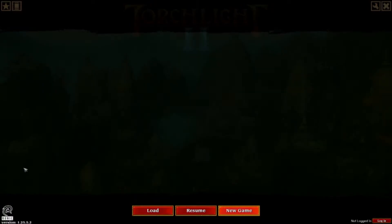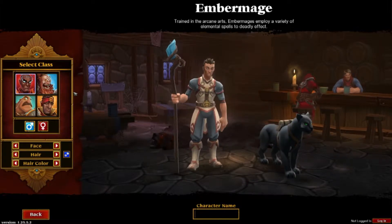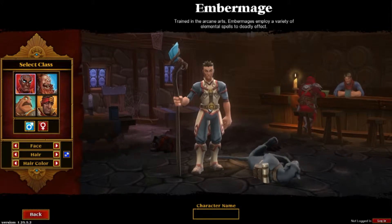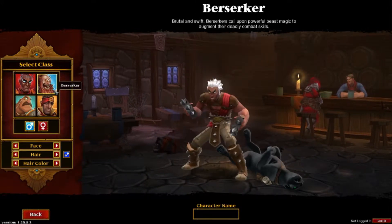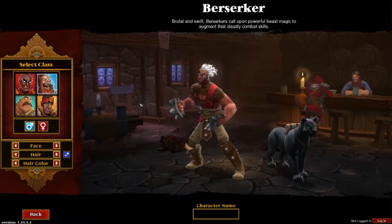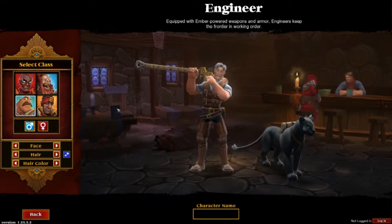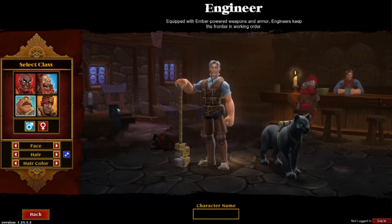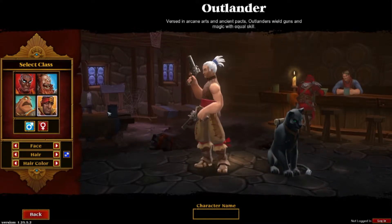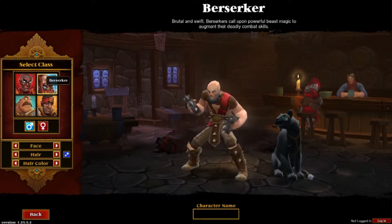We're gonna start a new game and kick this thing off. We've got four classes to choose from: the Ember Mage which is a spellcaster, Berserker which is melee damage, Engineer, and Outlander which is ranged. For this video I'm gonna go with Berserker.